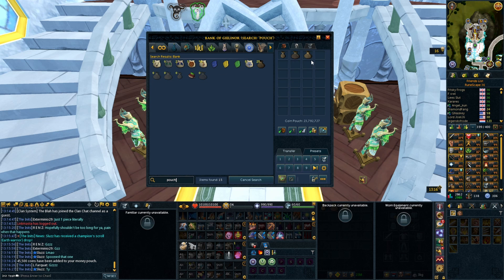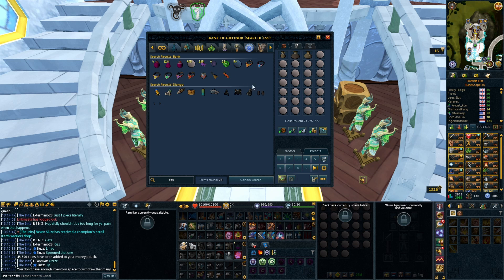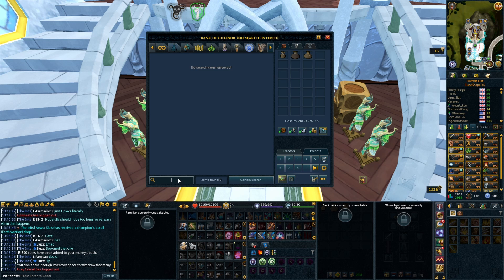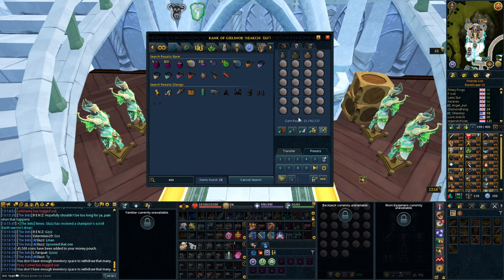Obviously I don't have a preset for this, so I'll just have to show you. They'd load the presets and the essence would be all in their inventory. Then they'd come out of the preset, fill the pouches, and then go back in, get more essence out, and then go and do their Rune. That's how they were doing it.